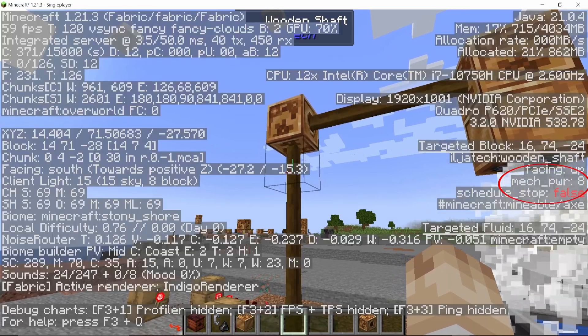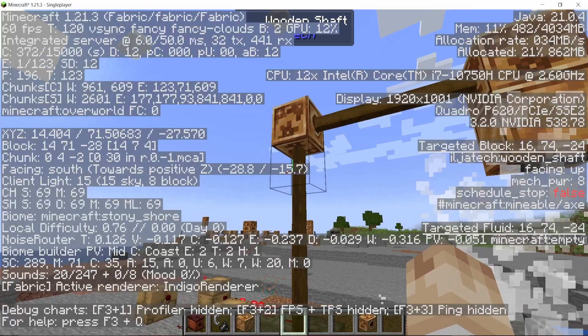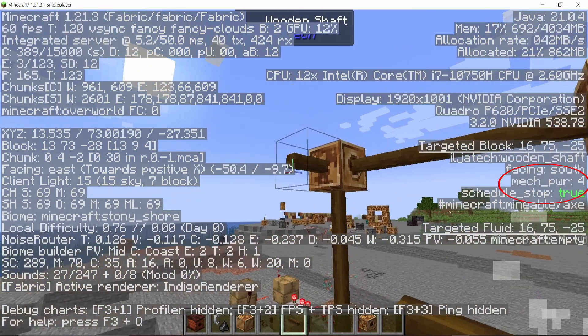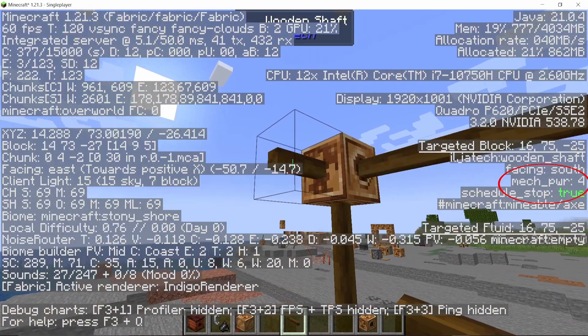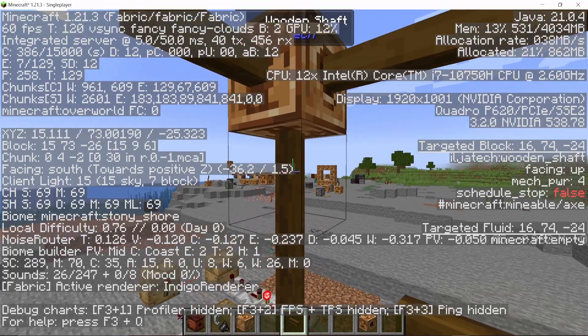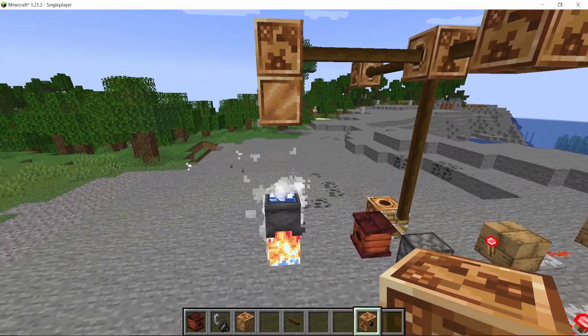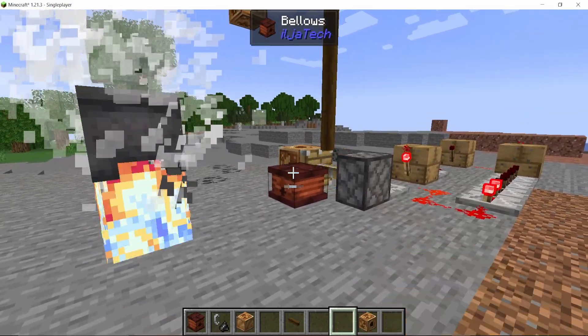As you can see there are eight power coming from the turbine, which means you can split it a few times. For example, now you have four power and you can split it further to power several machines with it.